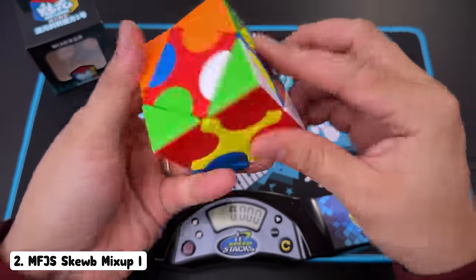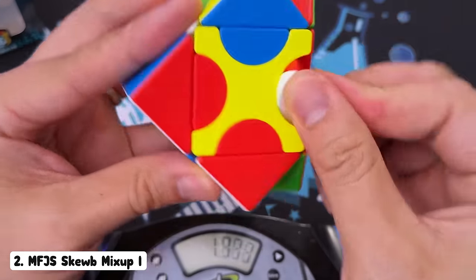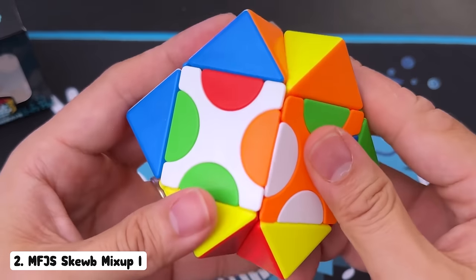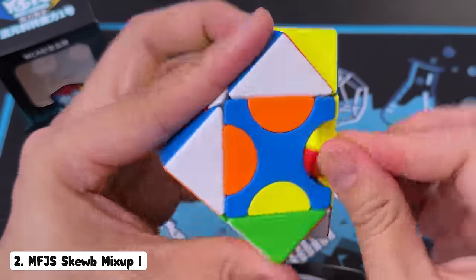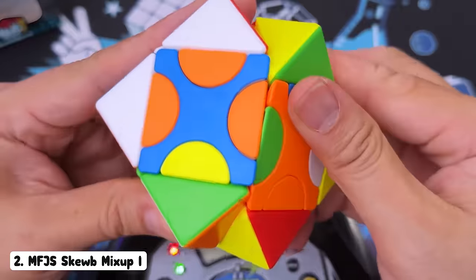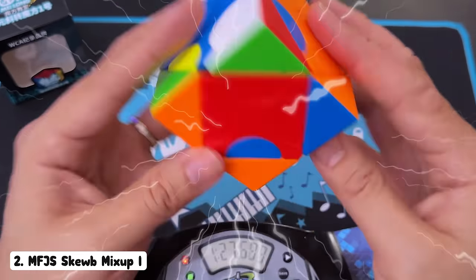Three, two, one, go. Let's just see if I can restore as many colors as possible. Nice. Oh, how good is that? What if I do this? Yeah, that's good. Well, let's get the orange in here and I can move it back. I've got brains. This is not terrible.